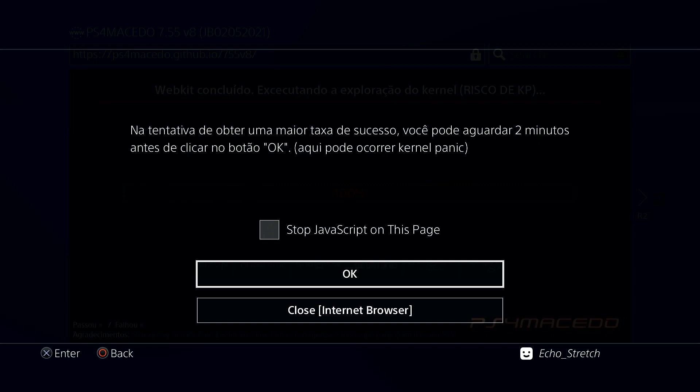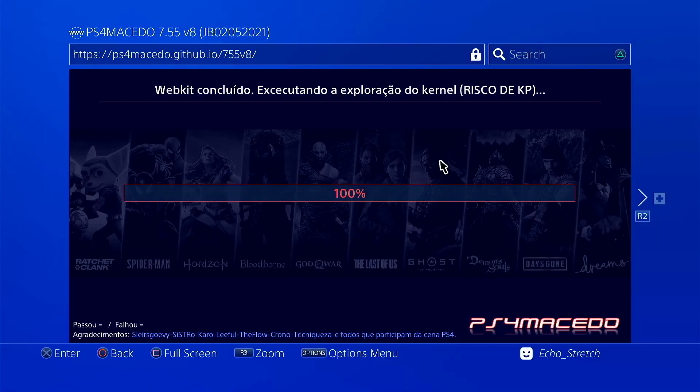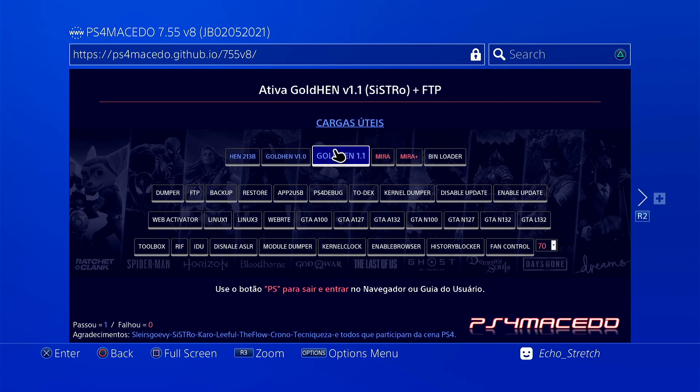It says OK to prevent kernel panic, so let's go ahead and hit OK. I should have done some reading beforehand, but we'll go ahead and hit OK now. Looks like we're in — I'm not sure what it said up there, but I think we went past everything and everything is good now.